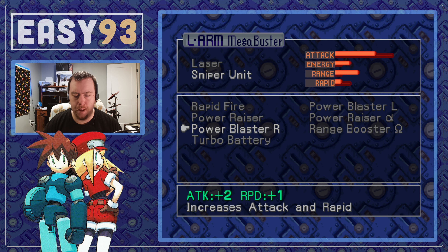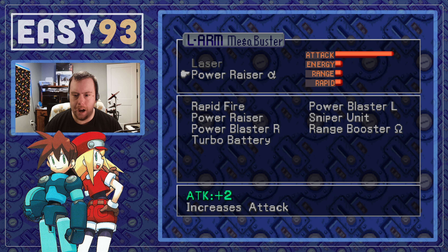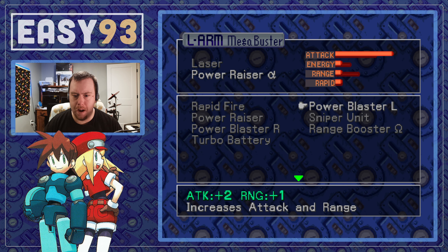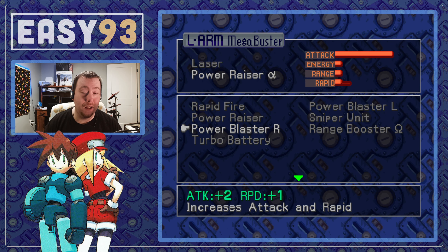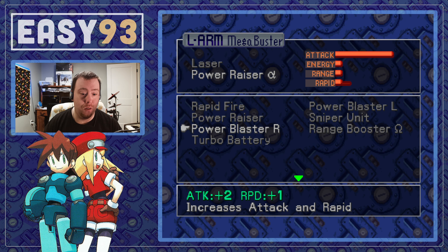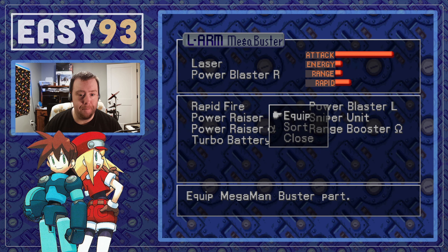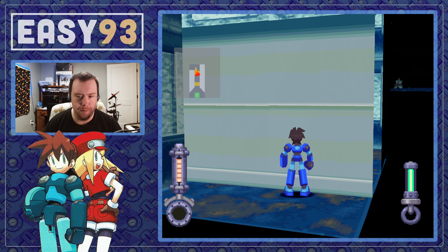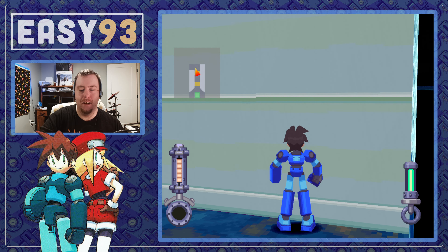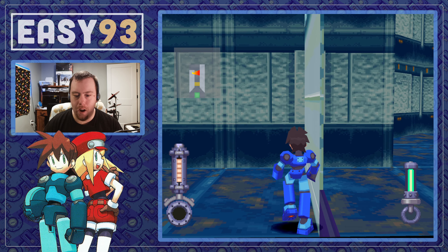This place, as you can see, is very well maintained — at least this section here. It looks like there's absolutely no damage done; it's clean. Not many humans or Carbons have been here. You can tell it's got a drainage system in it, and we can already see from the entrance — Reaver Bots.